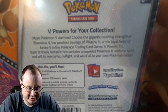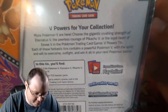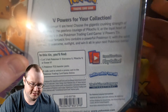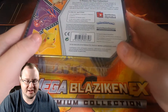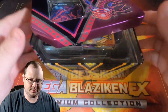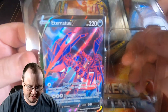More Pokemon V are here. Choose the gigantic crushing strength of Eternatus V, the peerless courage of Pikachu V, or the loyal heart of Eevee V in the Pokemon trading card game V Powers tin. Each of these tins contains a powerful Pokemon V with the spirit and will to overcome, outfight, and win. You get one of three foil cards — Eternatus V, Pikachu V, or Eevee V — plus five booster packs and a code card. Let's get the plastic off and open it up. I can see Darkness Ablaze definitely on top, and I think I also see Evolutions in here as well.